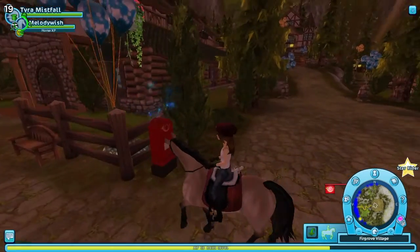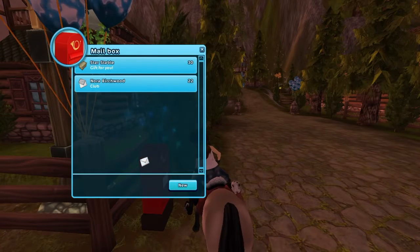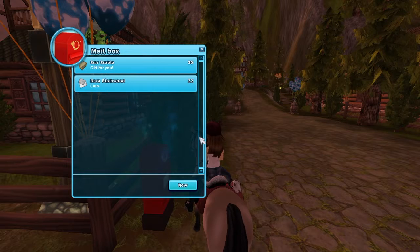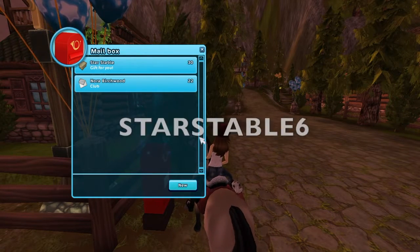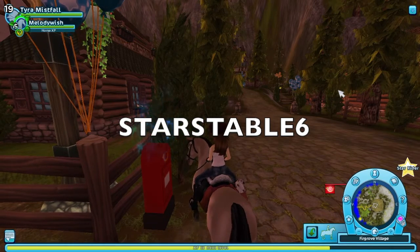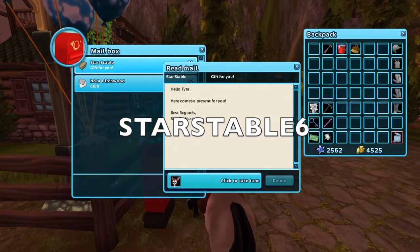This video is about something very special which Star Stable has given to us this year, which is a new pet with a very special ability. In order to get this pet you need to use a redeem code. The code is StarStable6 — I'll put it up on the screen so you can see it. So let's check out the new pet.